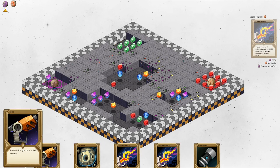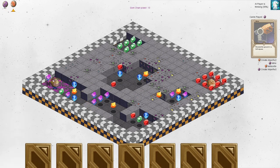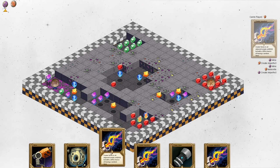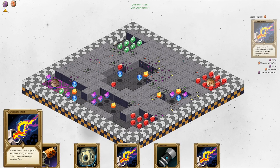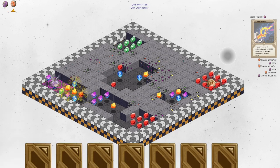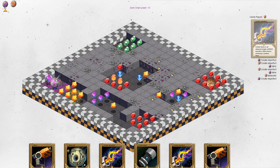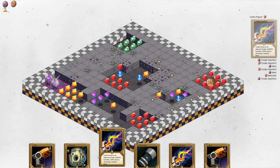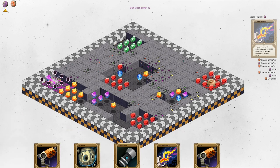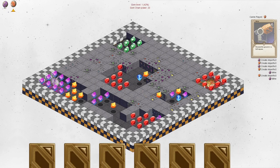But we're not going to do that. Instead we're going to connect up this way and then create a much bigger chain. I'll use create imperfect again. We got different colors — that's unfortunate. My gem has a special ability, so we can use create imperfect again to get a bunch of purple void gems. Now we have a pretty good chain of power 22.